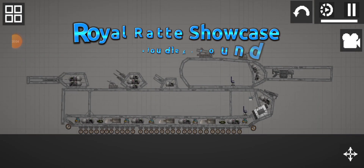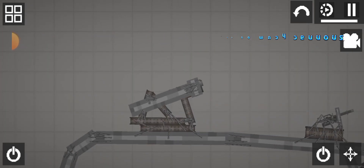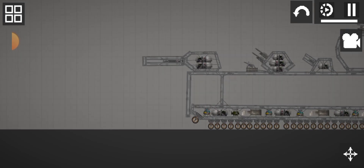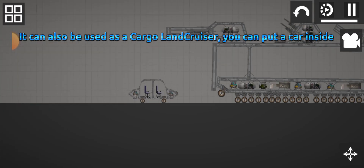Royal Rade Showcase, Melon Playground. It can be used for battle things because it has so many cannons. It can also be used as a cargo land cruiser — you can put a car inside.